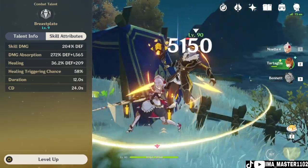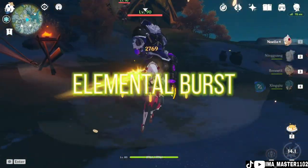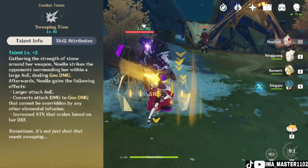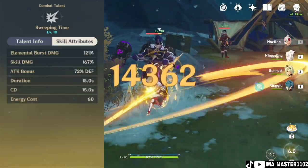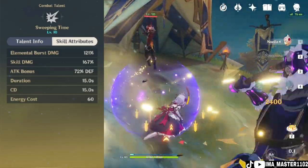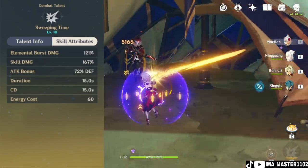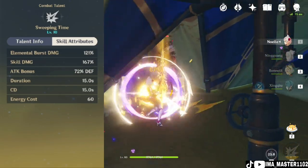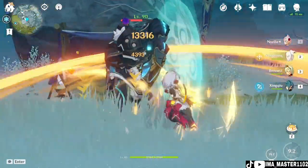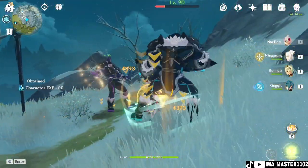The shield duration is about 12 seconds and the cooldown of this elemental skill is 24 seconds. The elemental burst will convert attack damage to Geo damage and create a huge AoE on your attacks. You also get an attack bonus based on your DEF. The duration of the elemental burst is 15 seconds and the cooldown is also 15 seconds. I suggest using the elemental burst first and then the elemental skill, because it will increase your elemental skill damage after using the burst.